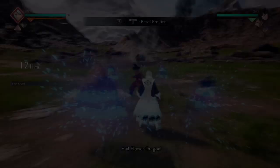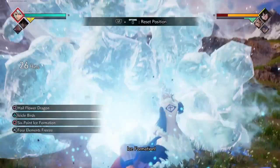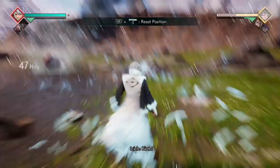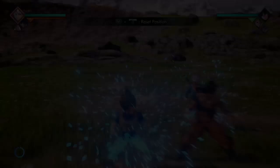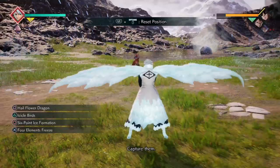If you want to ult right after, the ult does connect with Hail Flower Dragon. But if the opponent is catching on, since Hail Flower Dragon is an unsafe ability, you can just dash up and continue putting pressure. It's a very safe way to end a combo. I really like incorporating Icicle Birds beyond just a zoning tool — at full charge it actually does more damage than Hail Flower Dragon.